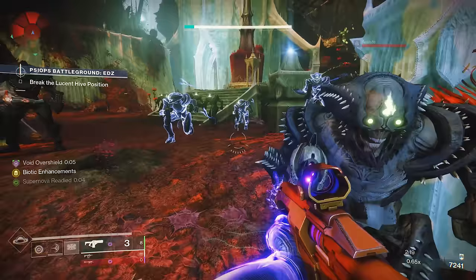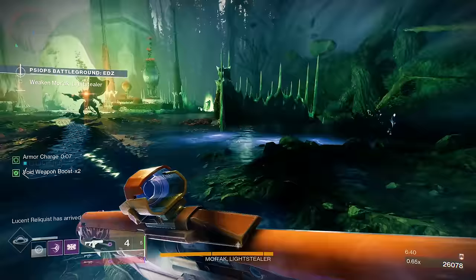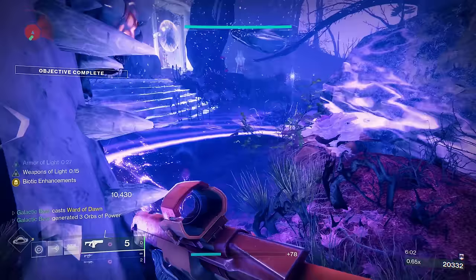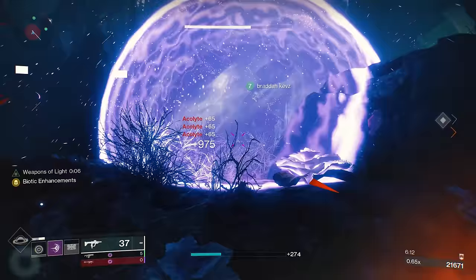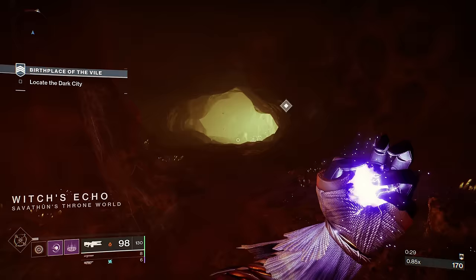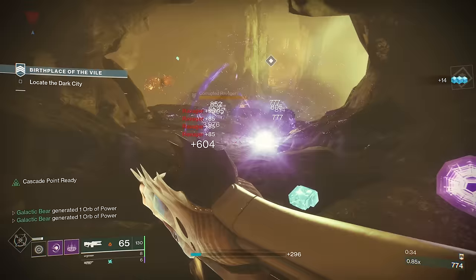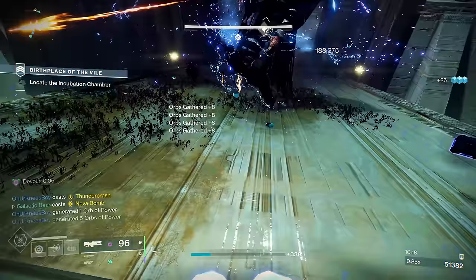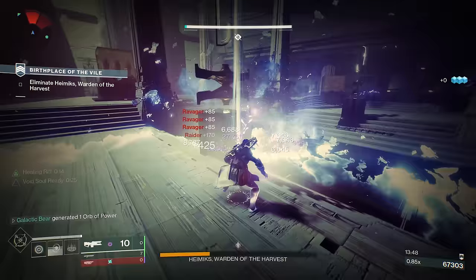Void Titans are all about clearing waves of enemies with devastating explosions. Instead of helping the team by making enemies weaker, Titans give allies Void overshields for survivability. They also have a super ability that's quite strong for team play. Ward of Dawn is a protective bubble that keeps everyone safe inside and buffs your damage for a few seconds whenever you touch the bubble. Void Warlocks are mostly solo player focused and they're perhaps the closest you can get to a mage in Destiny. This playstyle is all about weaving together all of your abilities for high uptime like you're casting a bunch of destructive spells everywhere. There are some survivability options to keep your team alive, but mostly it's for yourself.